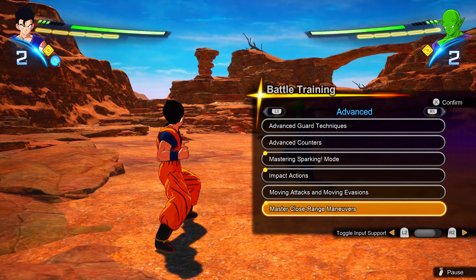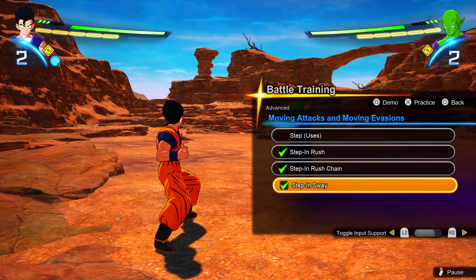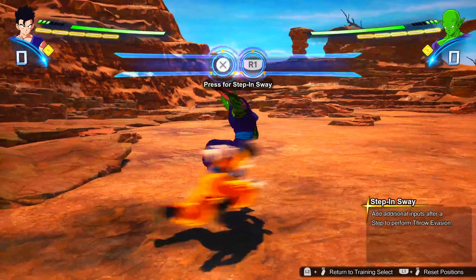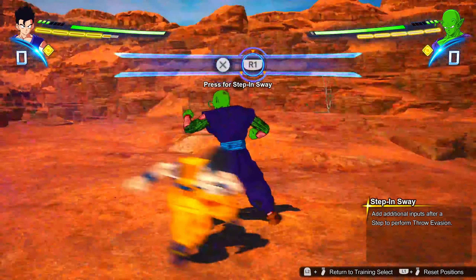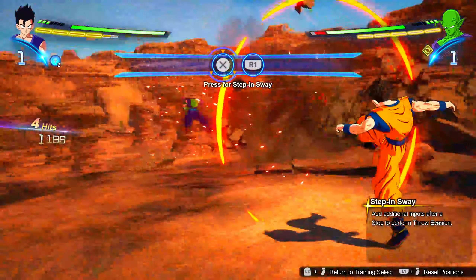First you're gonna want to go to the advanced tab, and there you're gonna go to moving, moving attacks, and moving evasion. From there you're gonna go to the step and sway. Timing is very important — as you can see he missed, so we can do it again — and boom, and boom, right into a grab.